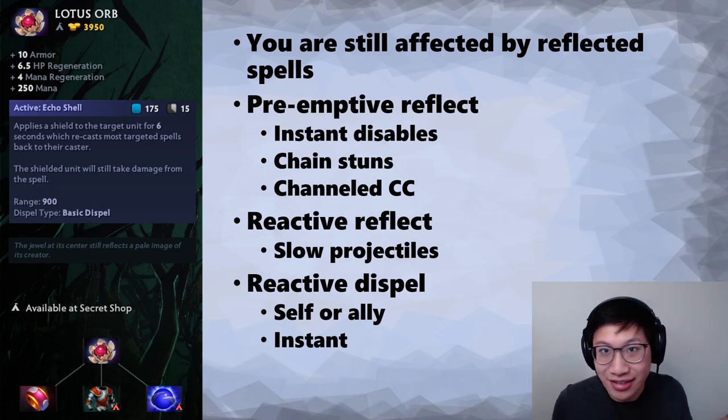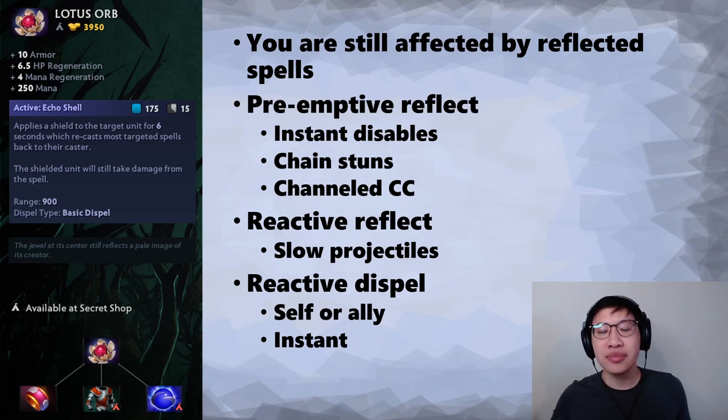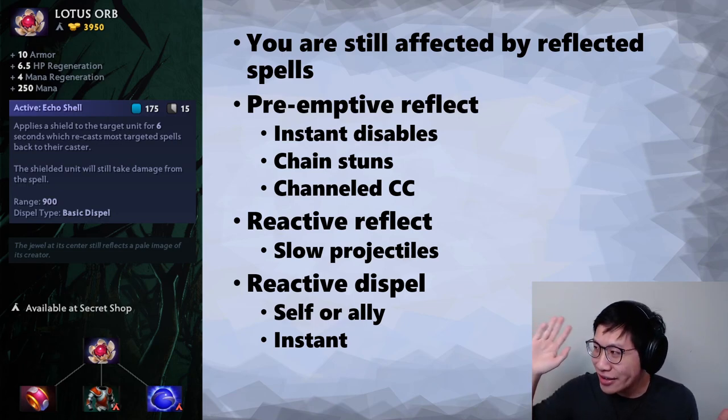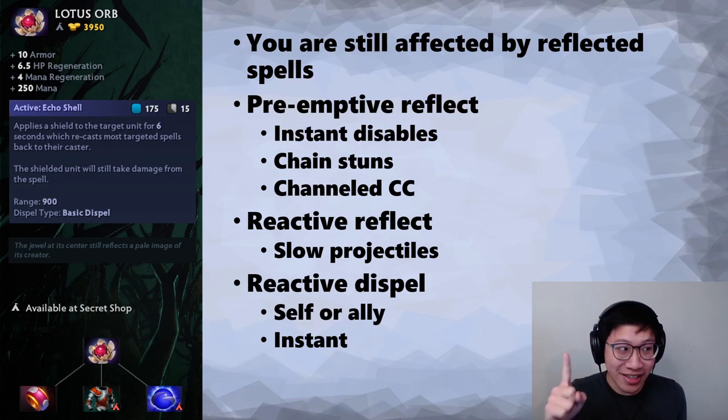Now let's talk about the Active, because this is really what you're here for. First thing to note: you are still affected by reflected spells — keep that in mind. When you use Echo Shell on yourself or an ally, you perform a Basic Dispel on them, and then they have this shield for six seconds. Most single target spells cast on them will then be cast back to the original caster. Some spells do not reflect, and you cannot create infinite casting — if one person has Lotus Orb and they cast a spell on someone else with Lotus Orb, it gets reflected once and that's it.